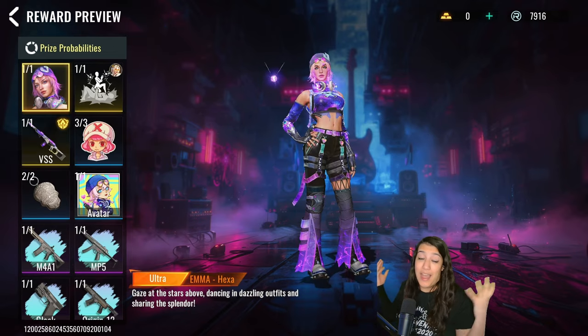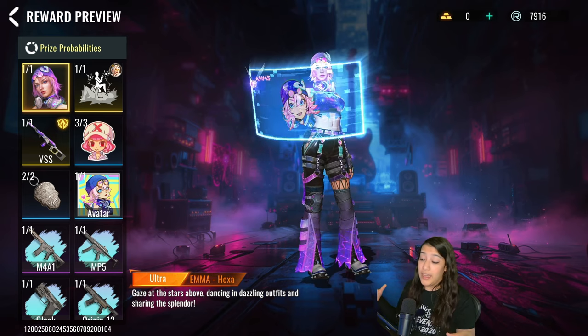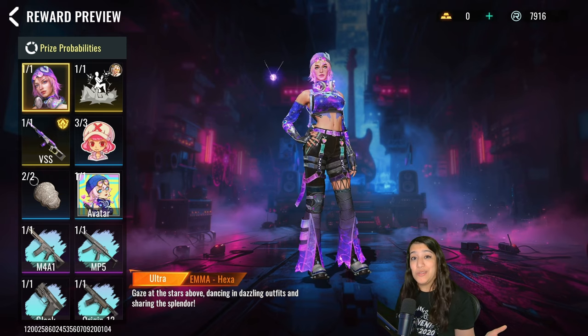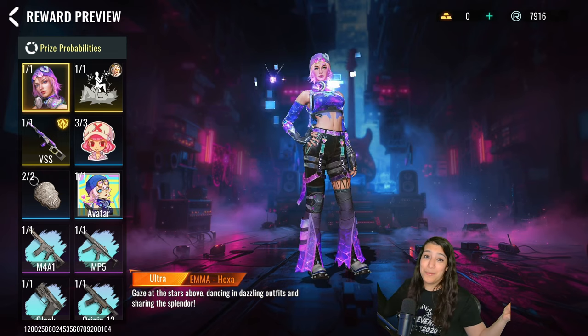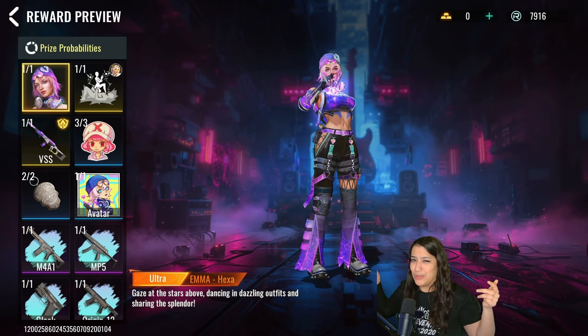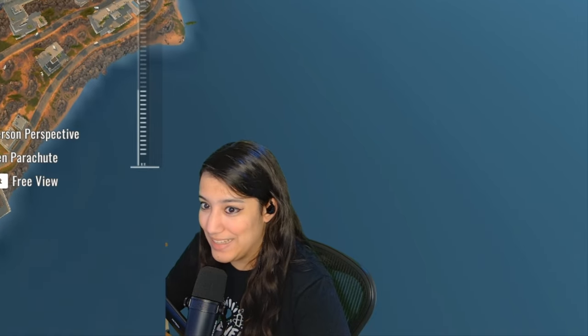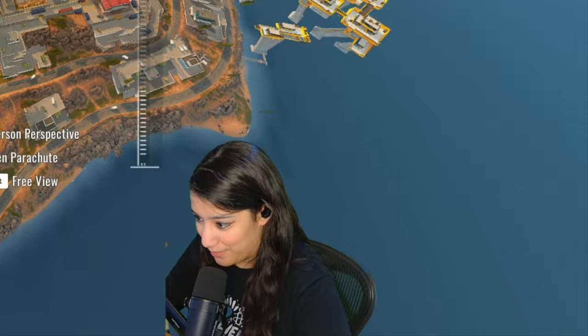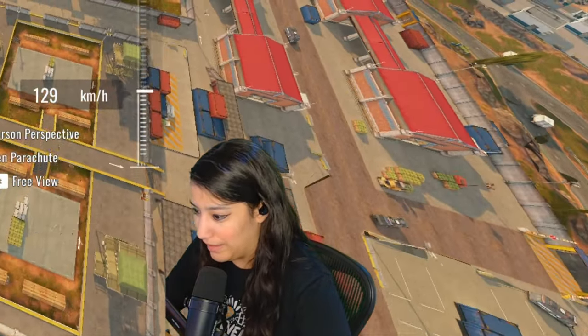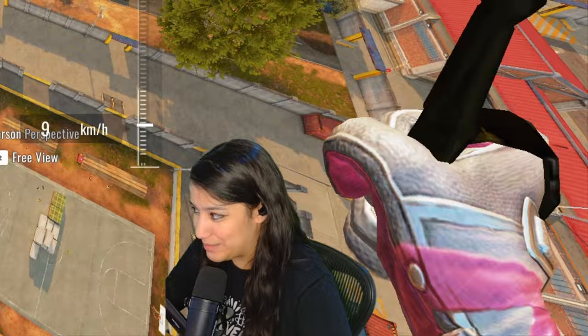That is the stash — honestly it looks a lot better than I expected, really really nice. Are you guys copping or dropping the skin? Let me know in the comments. Anyway, we're gonna hop into some gameplay. Every time I play Emma I feel like being toxic to people — like taunting them and messing around.